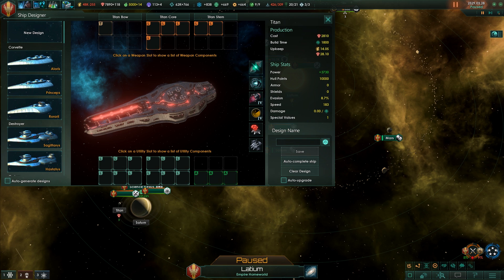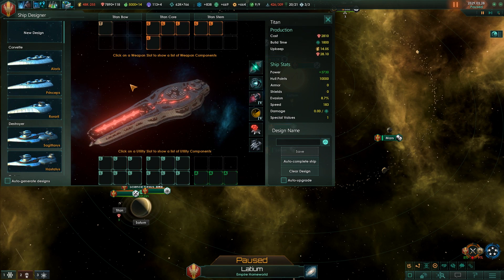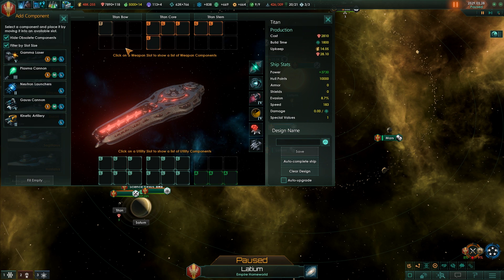Once we go into our ship designer, you'll find that the Titan really only has one, two, or three sections available: the Titan bow, the Titan core, and the Titan stern. The Titan core and the Titan stern have a combined firepower of six large slots, which can be anything from a neutron launcher to kinetic artillery.